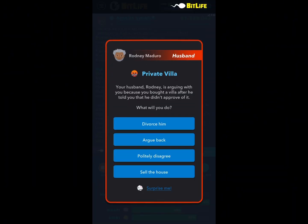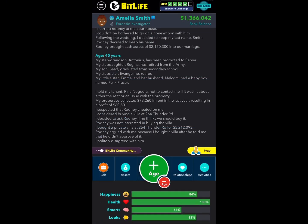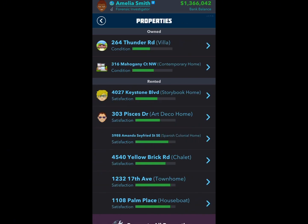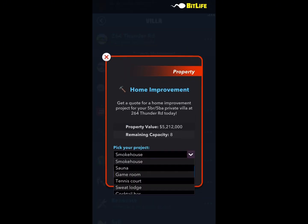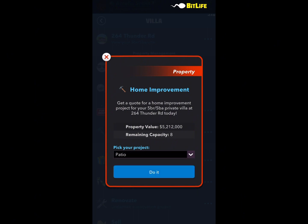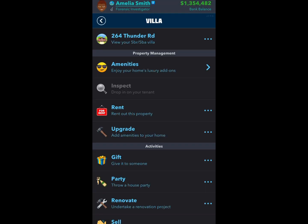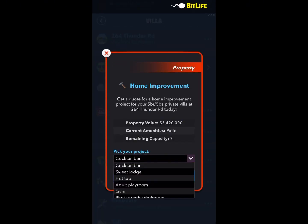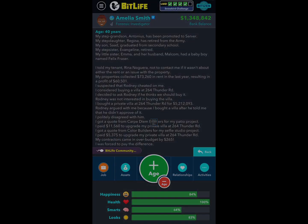My husband at the time in this life was not happy about it, but guess who didn't care because I need it for the challenge. So we hopped in and upgraded it. Some things are more costly than others — it is a maximum capacity of eight upgrades and some things are cheaper than others, so you can save money. I was able to actually do this with only a million dollars to my name, which was kind of nice.